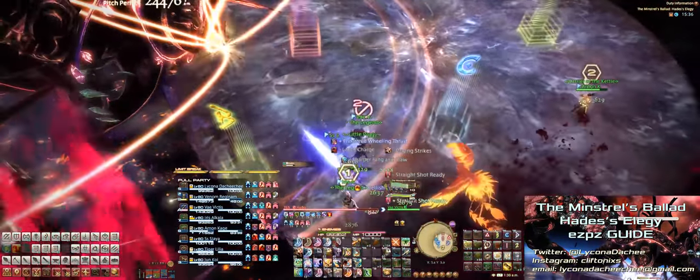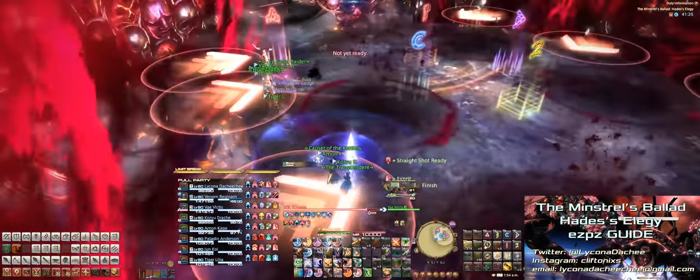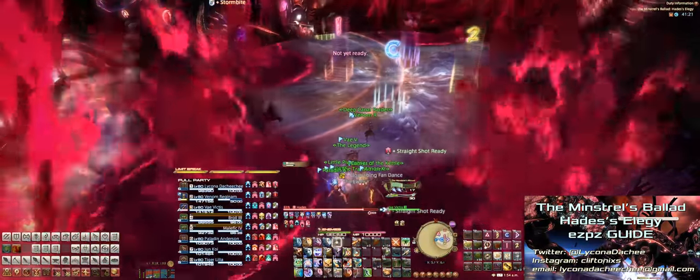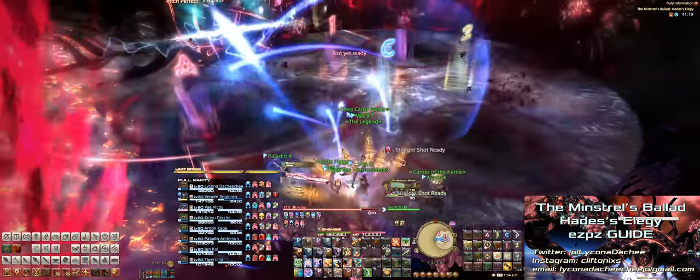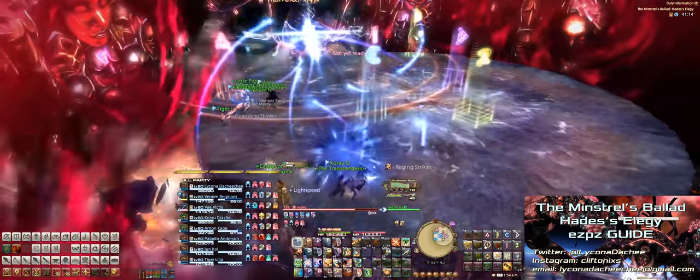It's simple to dodge the exaflares: line up right on the exaflare's side, and as soon as you see the first one go off, run in behind it. If you look at the opposite side of the stage, you'll see another exaflare coming down in the lane you just dodged into, so all you have to do is dodge back into the lane you just came from.